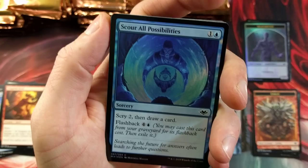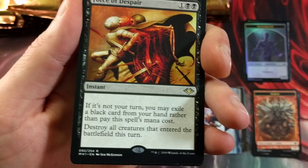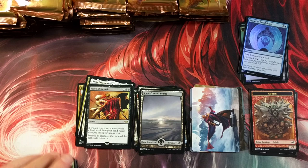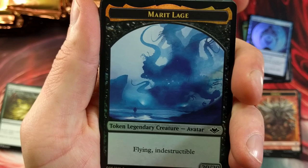Urza — Scour All Possibilities. Now that's sweet; I like the aura around him. Oh my god, get a load of that foil — isn't that nice! Force of Despair — I'm gonna have despair if we don't pick things up here in a minute. Regrowth. Barren Moor — interesting with these cycle lands. The uncommon foil cycle lands are roughly three dollars right now apiece — don't quote me on that but I'm pretty certain.